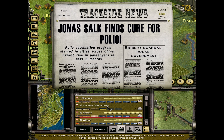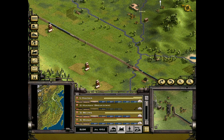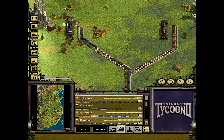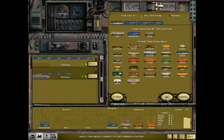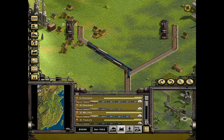Now this thing's slowing us down. Cure for polio — polio vaccination program started in cities across China, expect more passengers in the next six months. If we could also have a rise in trains not breaking down, that would be great, because this is really messing with our profits. Now we're in Wuhan — there isn't too much to pick up. We made a cool crisp million and then some. We're in good shape.